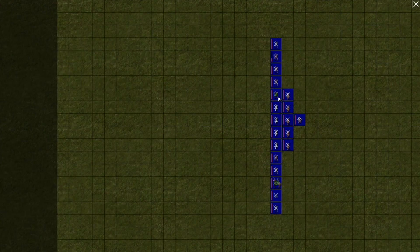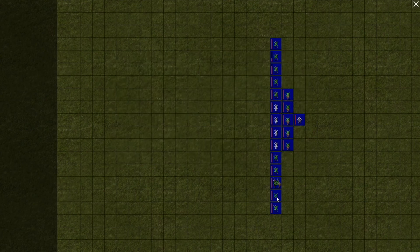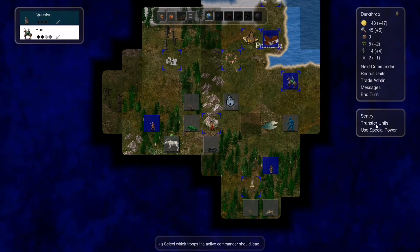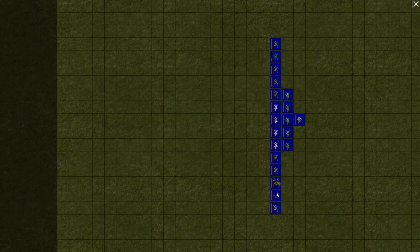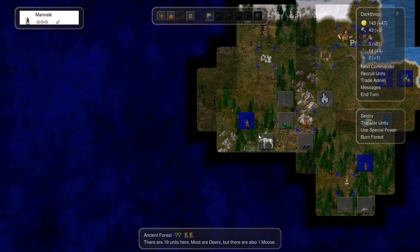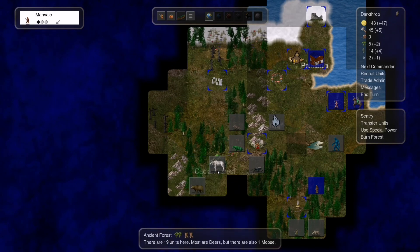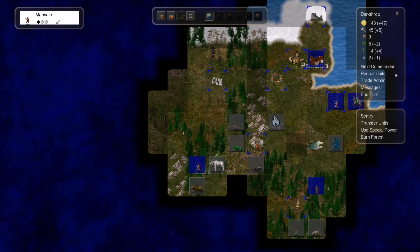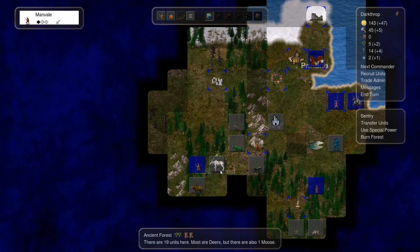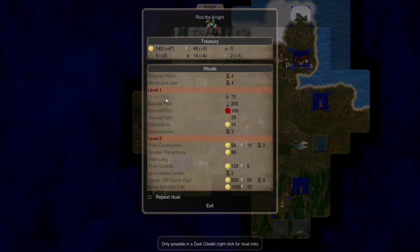I need to transfer some units — take them. I could also eliminate this guy here, and actually I can take it over because it will produce some enchanted weed per month — two per month, which is fine. Can we use that enchanted weed for something? Not really, not on this guy. Death pack requires a dark citadel.